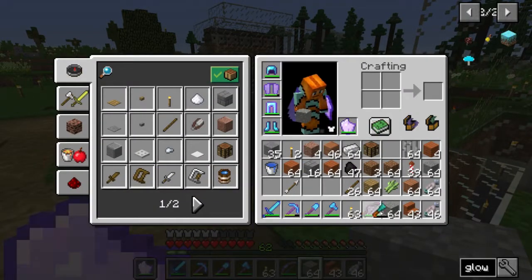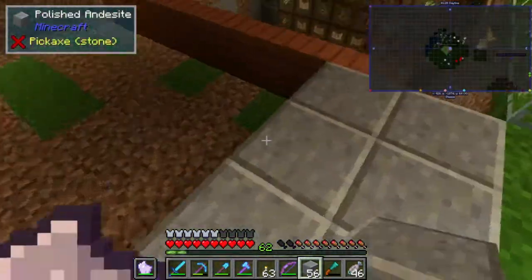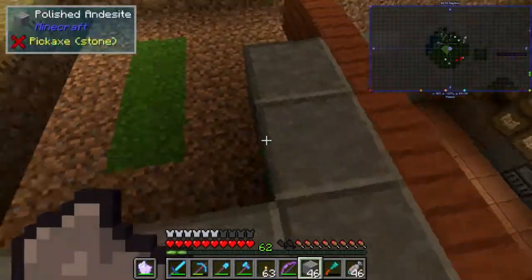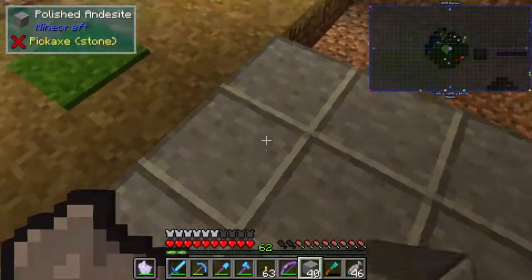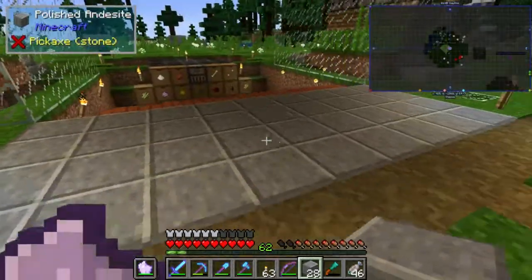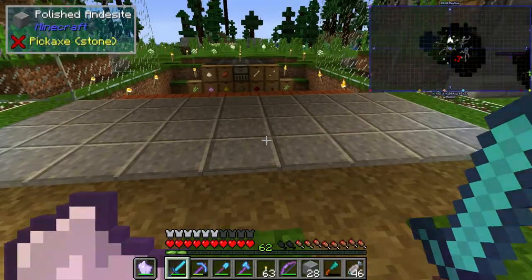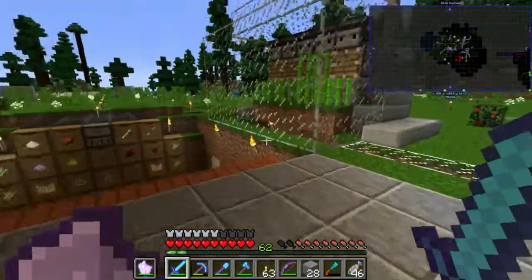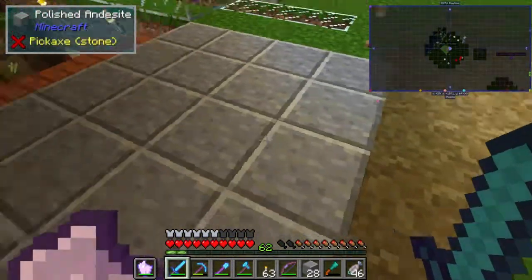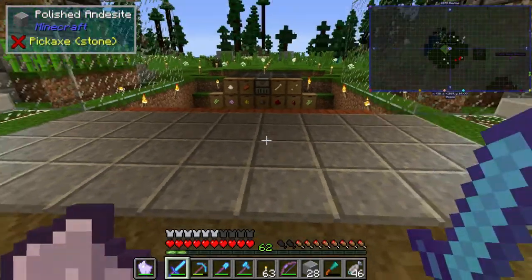I don't like these iron bars — say goodbye. Maybe polished andesite? Let's go for that. I really like polished andesite — it is by far one of the more interesting blocks. Stone brick is great, but we've been using stone brick for a while. After they added the newer blocks like granite, which is kind of more clay-looking, and diorite, which is like bird poop-looking, polished andesite is almost like an alternate stone brick and I really like it.